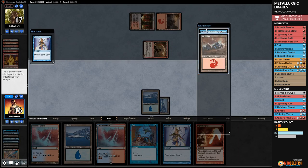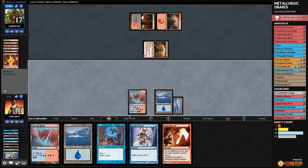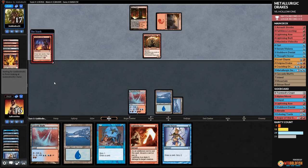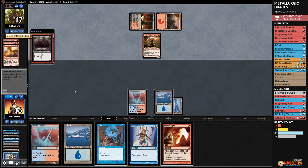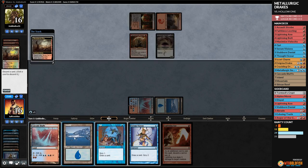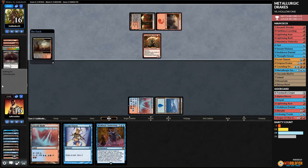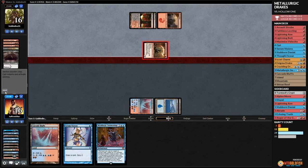Opponent getting in with Flame-Blade, we're down to 16. Serum Visions finds Summonings on top. We keep Summonings on top, play Cascade Bluffs, pass the turn. Opponent Faithless Looting into two Flame-Wake Phoenixes and Gurmag Angler. We go Lightning Axe to kill Angler, discard island, then Opt — keep Summonings. This keeps our opponent from getting back the Phoenixes this turn.